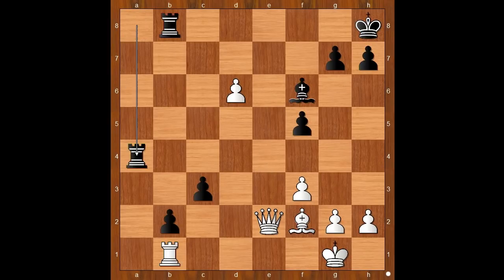The game continued: rook takes on a4, d7 — intending queen to e8 check. Black to move. What would you do about queen to e8 check? In this position, Keres considered two moves: rook to g8 and h6. He played h6.